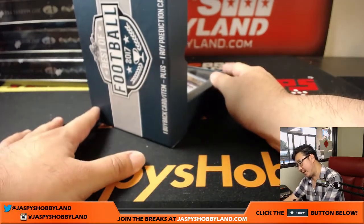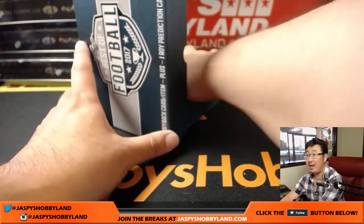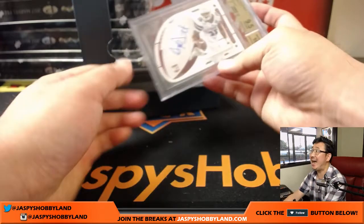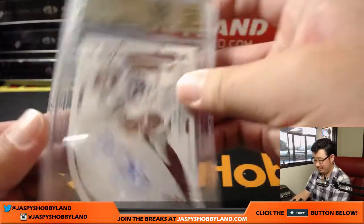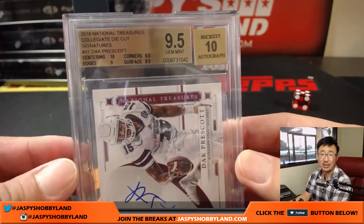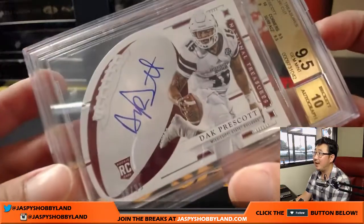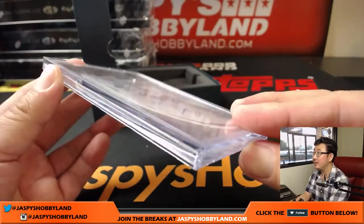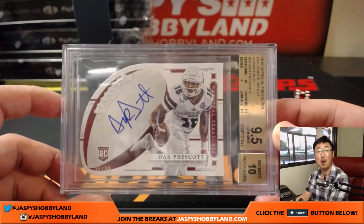This one is a 2016 National Treasures Collegiate Die Cut, so college rules apply — it goes to the team he is currently on. If it's a retired player, it goes to the team he played for the longest. It's a 9.5/10, and it's Dak Prescott, numbered 36 out of 99. Centering a 10, edges a 9, corners and surface a 9.5, and the autograph a 10. So that goes to the Cowboys, the NFC East — Logan Fuentes with that one.